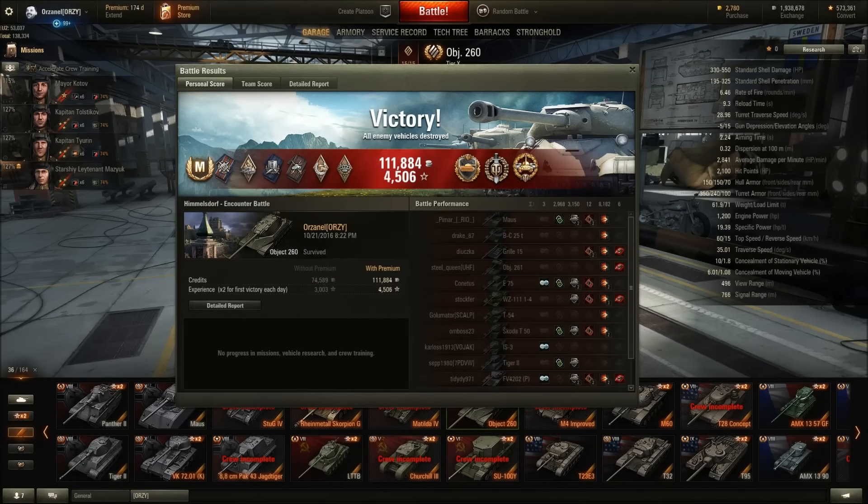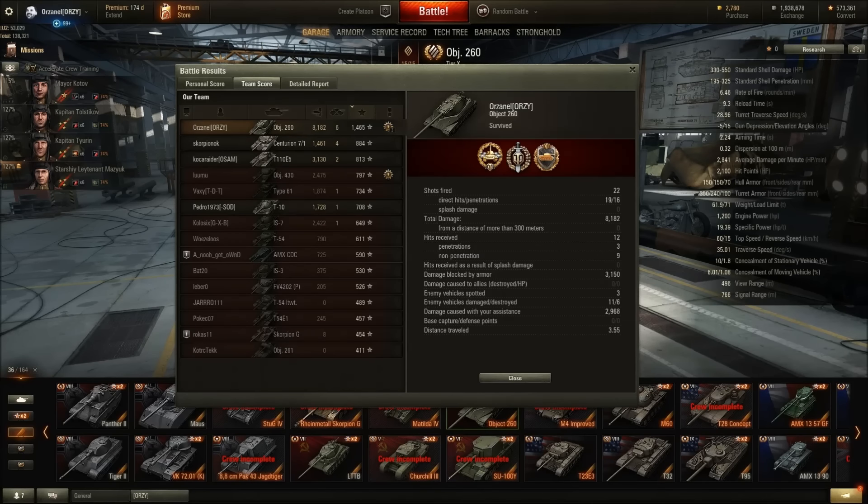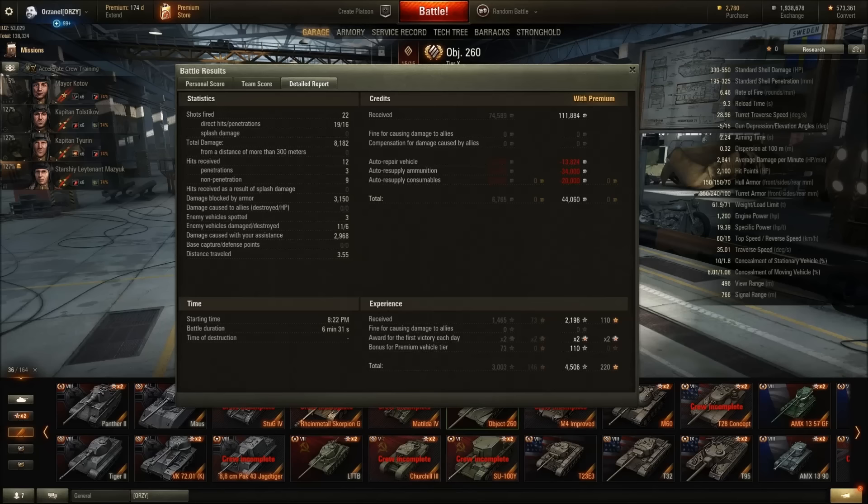Game over boys! That was a really nice yolo game with the 260, well deserved. We got a lot of shiny medals: Ace Tanker, Steel Wall, Top Gun, High Caliber, almost 112K credits, 4500 XP for the double. We ended up with 1882 damage, six kills, 1465 base XP. I think like 1.7K or 1.6K of that damage was only by ramming — it was good. We got three cases of assist damage.